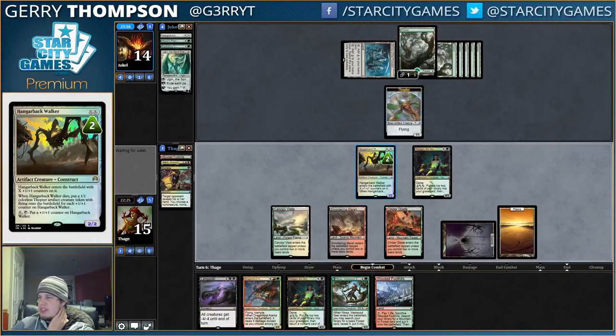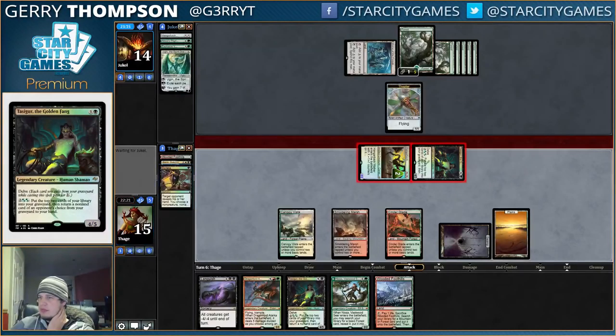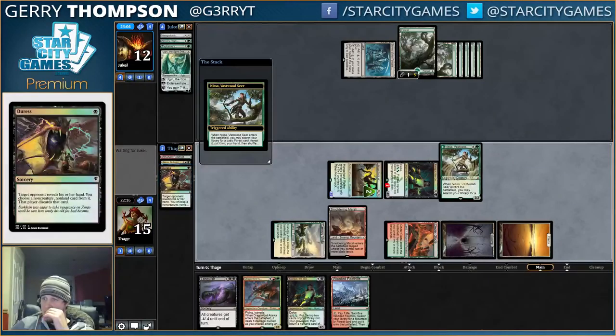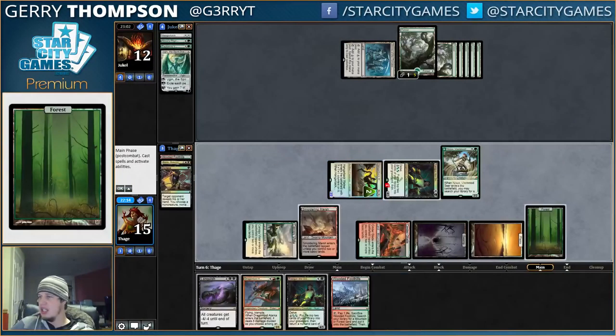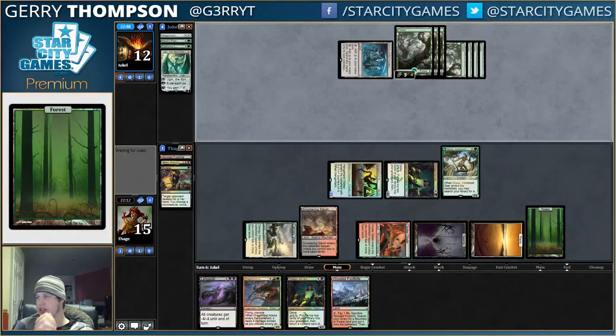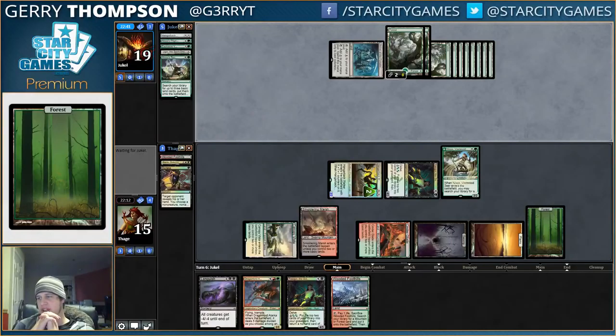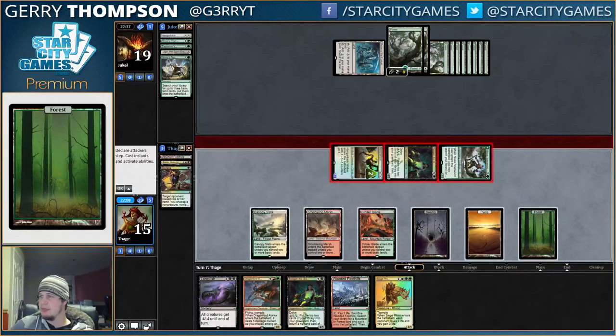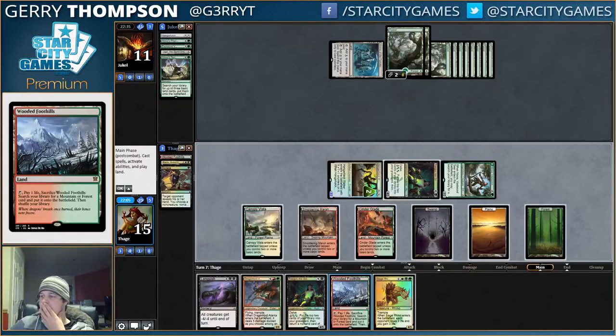We need to find an Abzan Charm, maybe, to kill this Ulamog. Also this turn, we'll probably play Nissa. I think it's better to just attack with Hangarback than tick it up. We just want to get in our damage, because we're going to get Ulamog in a couple turns. Hangarback is probably one of the cards they're going to want to exile. Thankfully, the opponent is a mana short, so we're safe for a turn. We get to get in a pretty big attack, but they get to gain 7 life, which kind of fogs us.